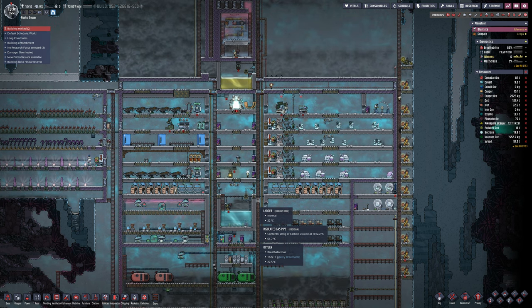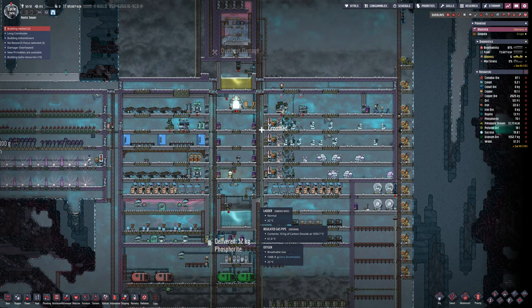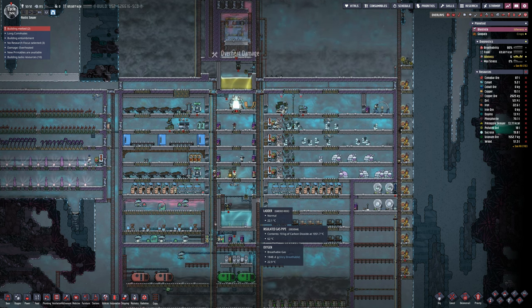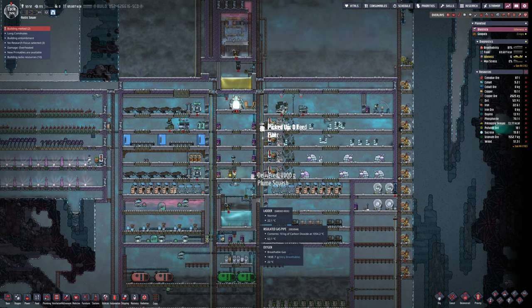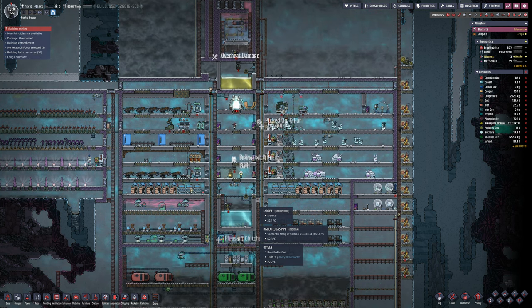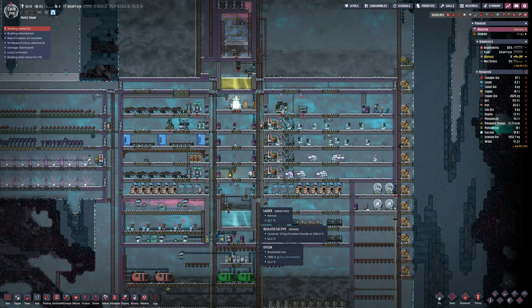If I lose a duplicant I'll just replace them. I am being a bit harsh with the duplicants - I really should probably protect them more with Atmosuits, but at the minute oxygen is a premium that I'm not willing to throw into Atmosuits.